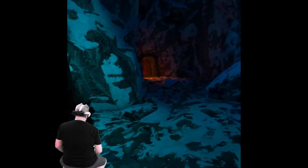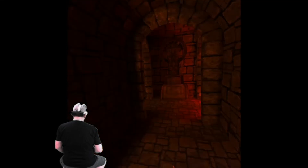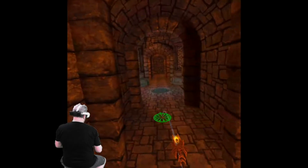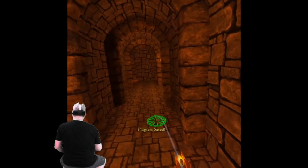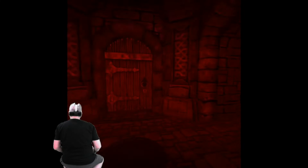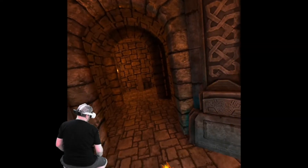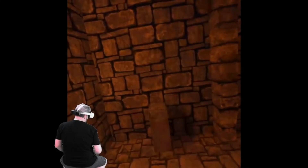I keep hearing skittering. I don't know what that is — it looks like a tombstone or an altar of some kind. I don't know what to do with it, so we're gonna keep moving. There's a barrier. Had a feeling. Saving. And here's the door. A little Odin vision for us — I don't see anything. I wonder if this is our next exit, if we're looking for the key. We're gonna save. We're gonna need a rune of some kind.